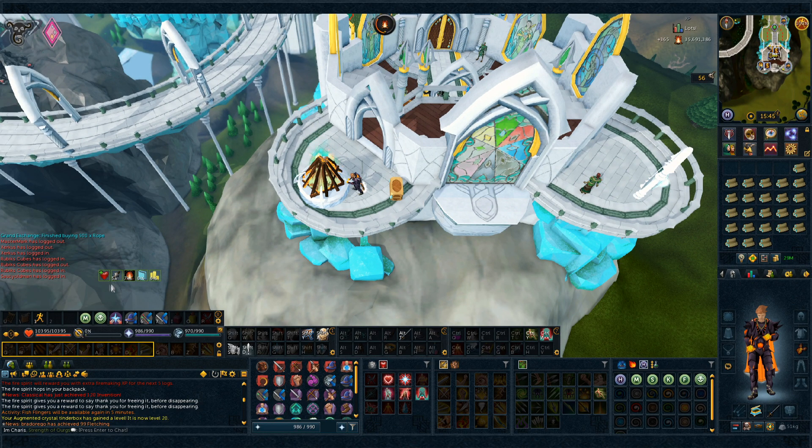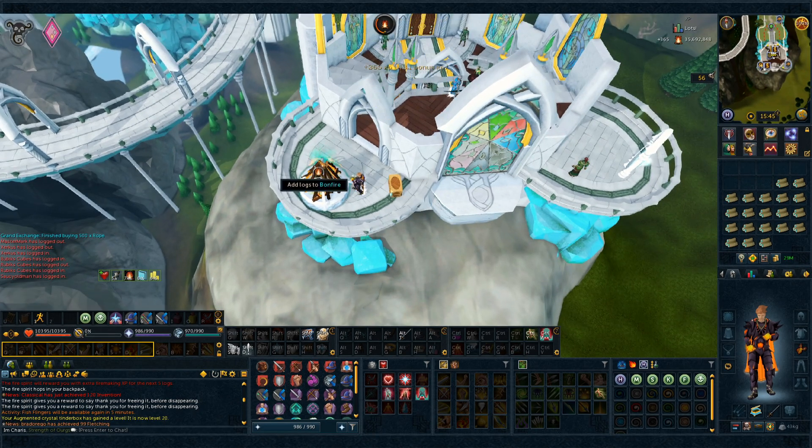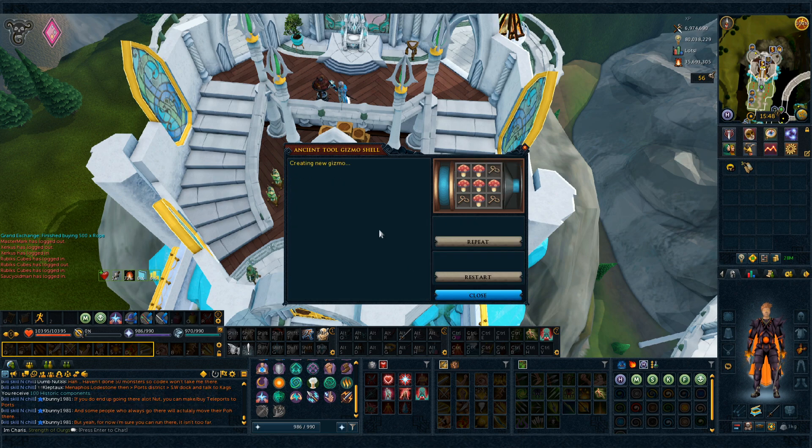Each one gives you five minutes and you can stack up to 60 minutes, so you can just use 12 of them to get one full hour without having to use another one — auto-claiming all fire spirits. The first perk we're gonna go for is tinker 4, and the way to get it is using fungal components: six fungal components and three clockwork components. Let's give it a shot — tinker 4, first try, nice!